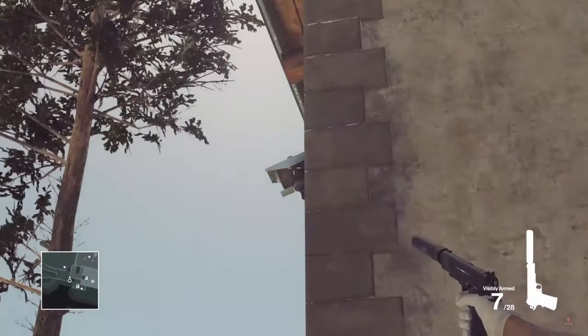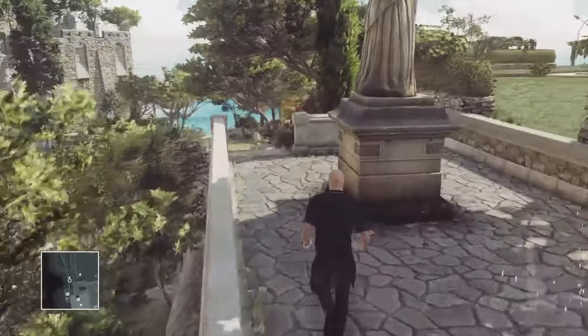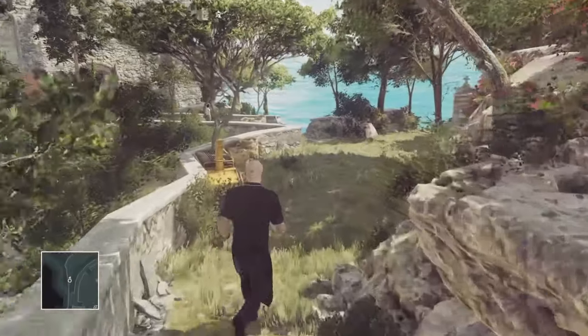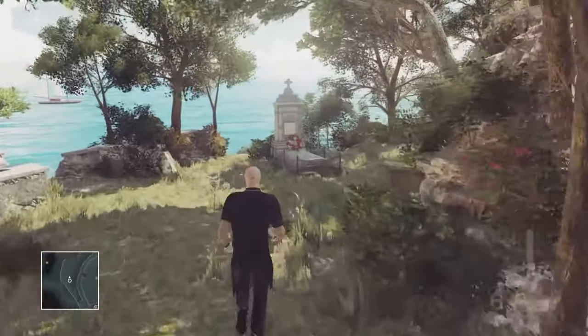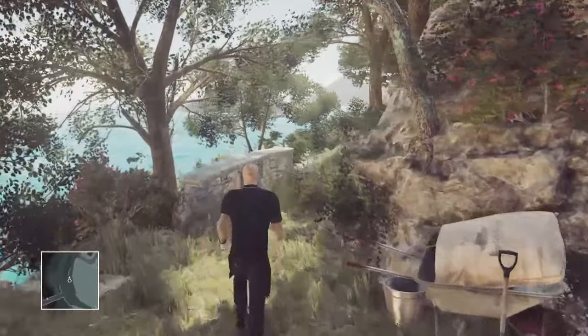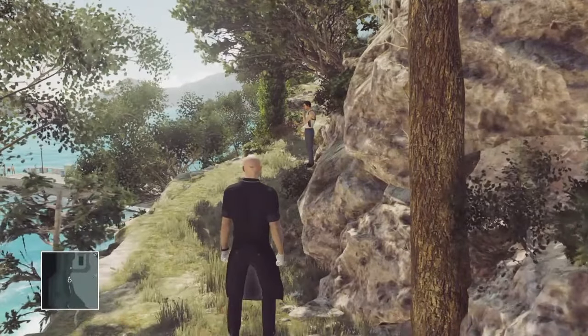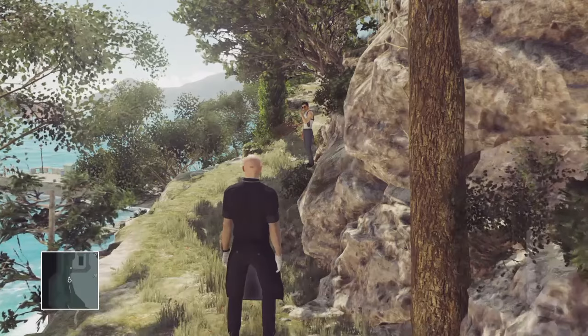There's going to be a camera just here, so you just want to shoot that out if you want to get undetected. As soon as it says 'target lockdown', that's going to make your accomplishment pop up on your screen. If not, it will pop up when the clock counts down. I'm not completely sure exactly when.